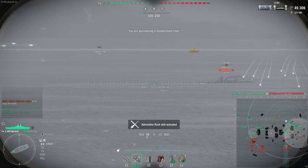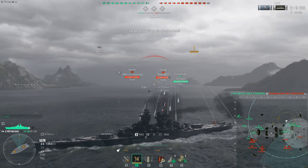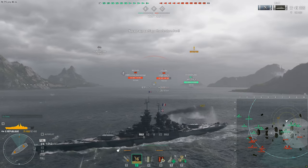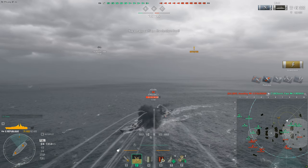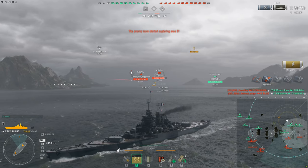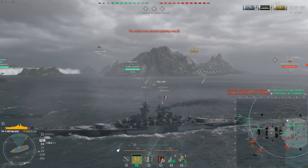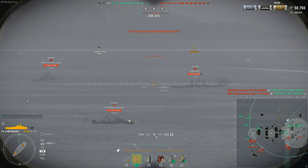With not the best AP ever — the AP does 8,000 maximum damage — and they say it doesn't have the best armor penetration capabilities, so maybe a cruiser deleter. I don't know, we'll see. It looks ridiculous, but this is the most normal ship on this list. Get ready, fellas, as we continue on to the Michelangelo.